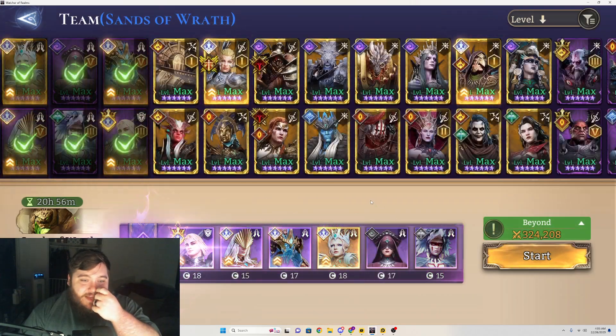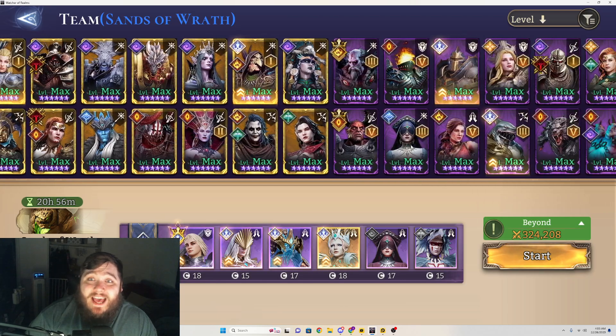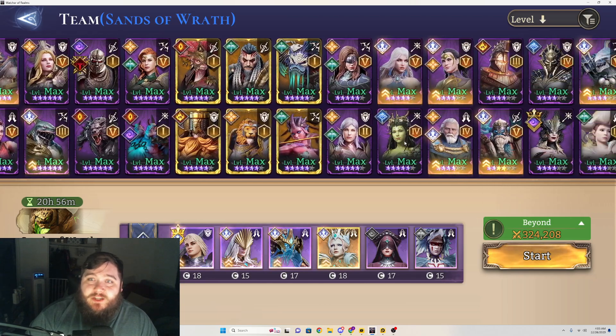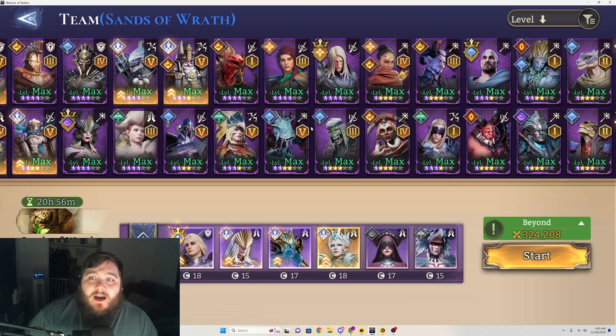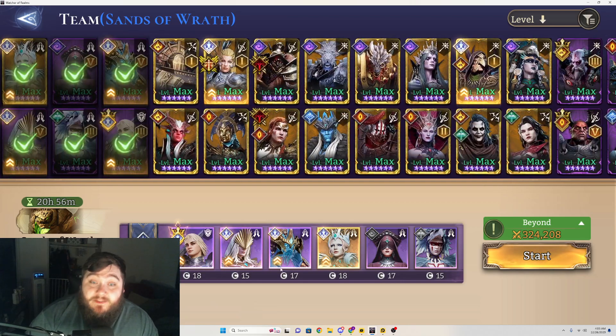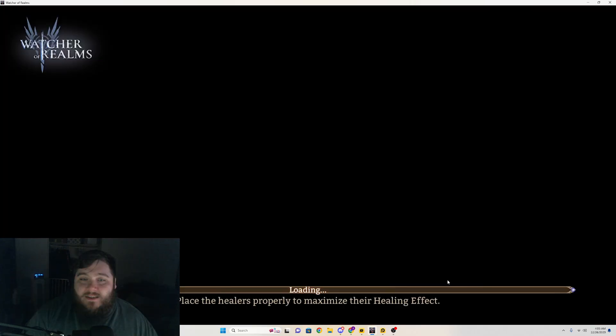This is the team I'm taking in — nothing has changed. You'll see I'm only using five healers, and that's because my account doesn't have another healer that's really built worth using here. I have some other healers like Lily, for example, but she's not built. I do have all of the really good epic healers, and I have Gwendolyn, which is very, very good for me. I'll go ahead and play through an autofight so you can see, and I'll walk you through how I got to this point.